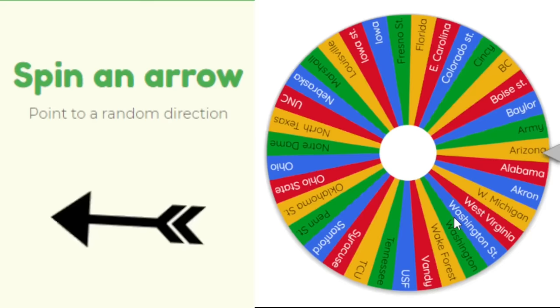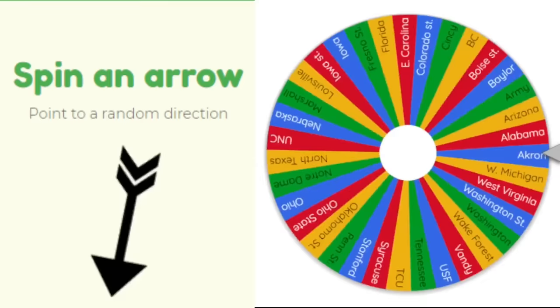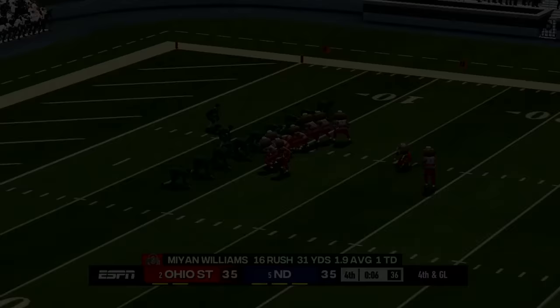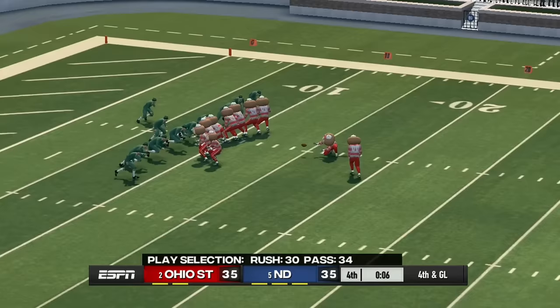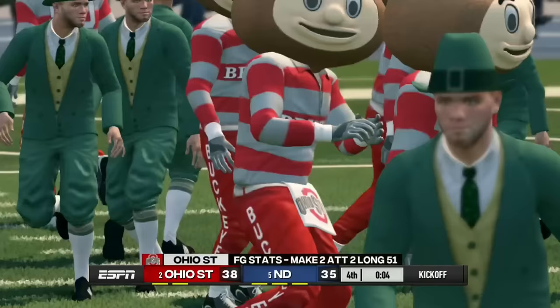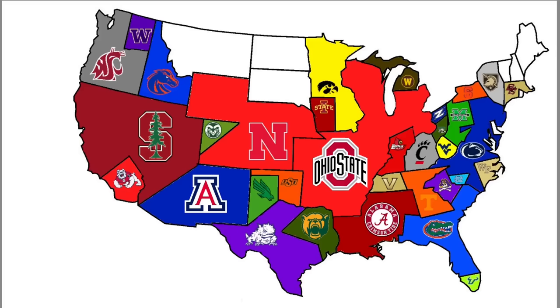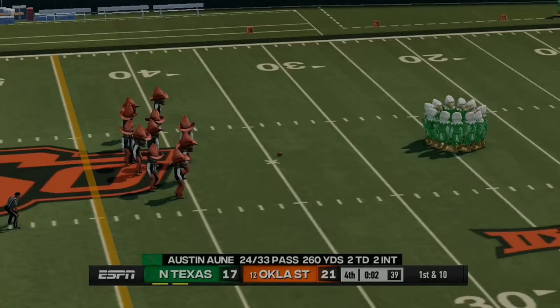Arizona has nobody to their east so they get the state and we spin. Ohio State plays their first game against Notre Dame to their north — a game-winning field goal is on the line. The kick is up and it's good! Ohio State beats Notre Dame and takes all that land in just one game — a massive win.